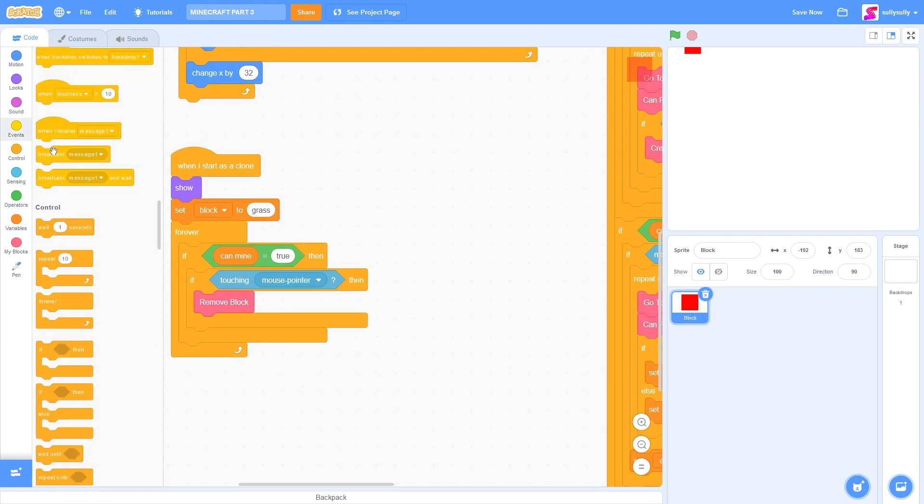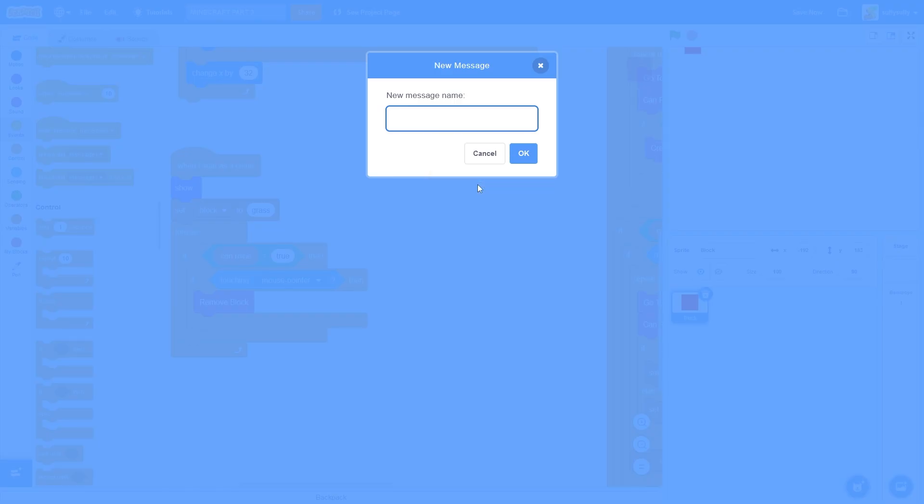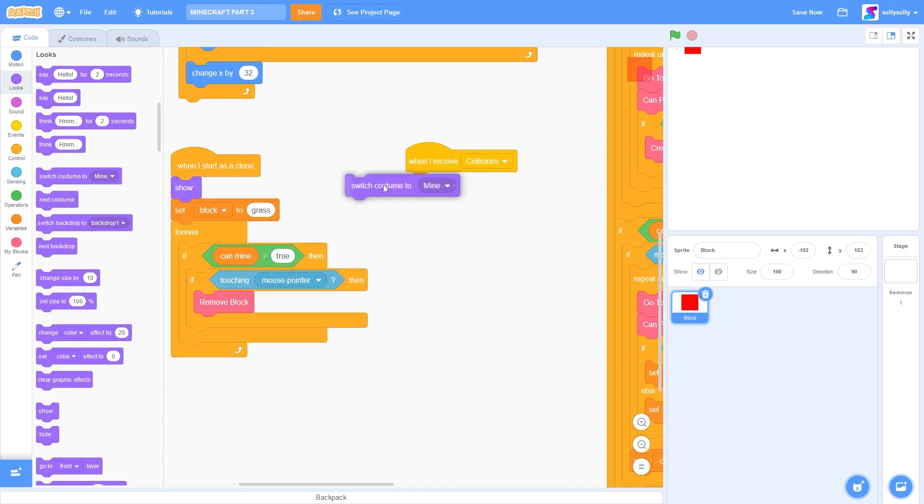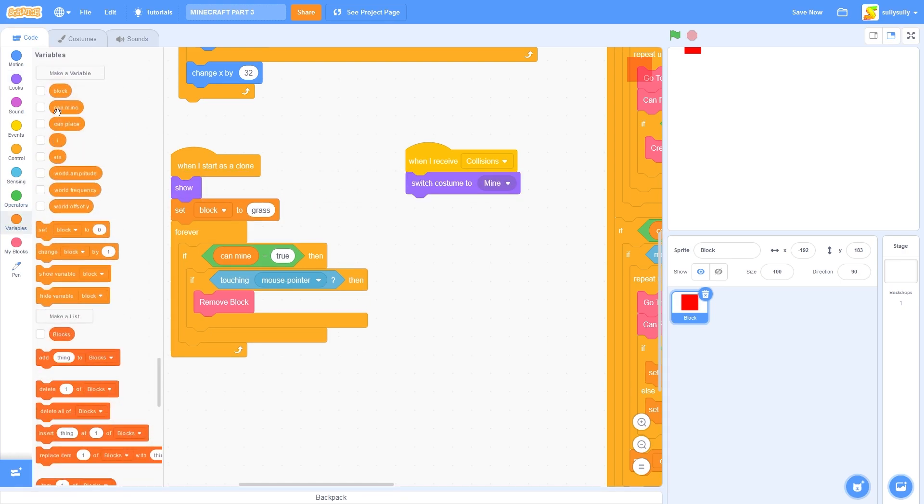Let's go to our events tab and drag out when I receive message 1. I'll change this to when I receive collisions. And let's press ok, that's a new message. So when we receive collisions, let's switch costume to our block.